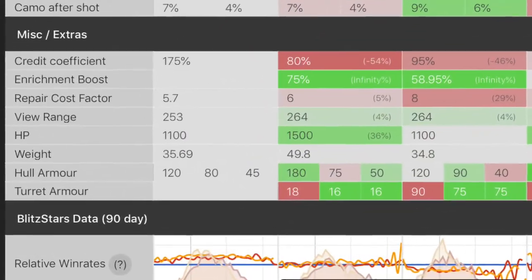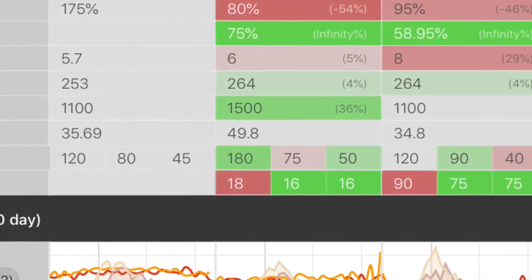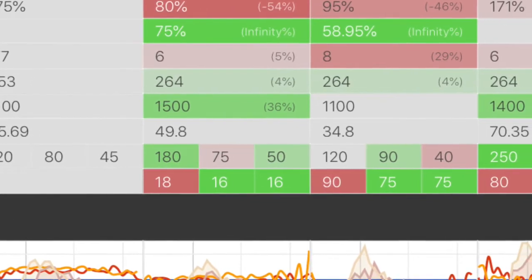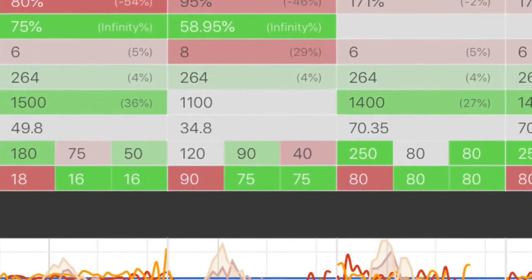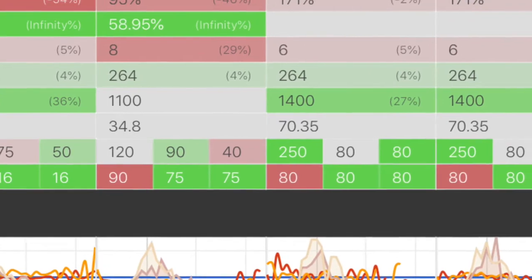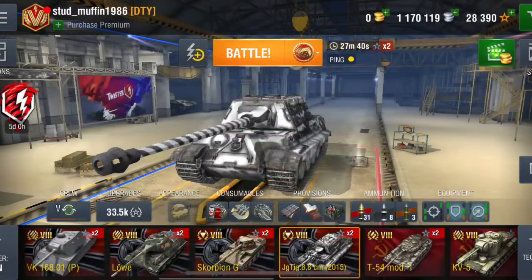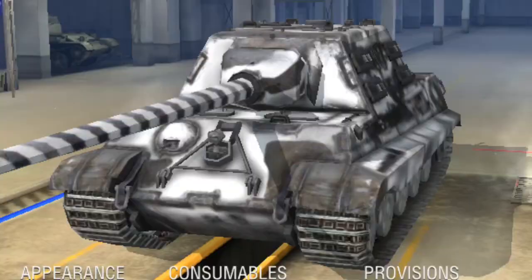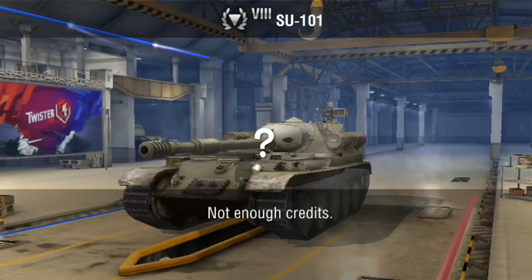I came across certain tanks that Blitzstars claimed have turrets. I was like — where is the turret? There's obviously something funky going on here. Looking at the data I was pulling up and trying to compare tanks, it was showing the Jag Tiger 8.8 as having a turret. Where is this thing? Apparently there are millimeters of turret somewhere on it — same with some of these other ones.